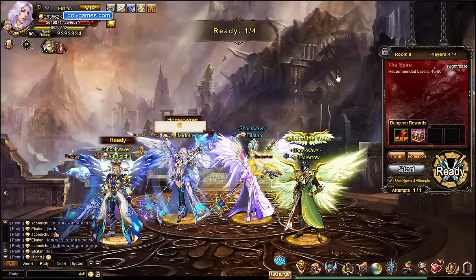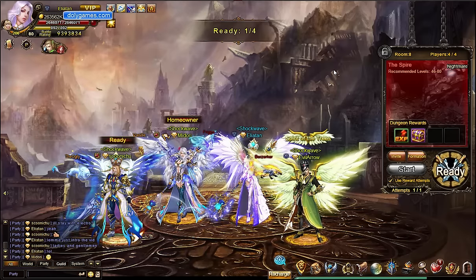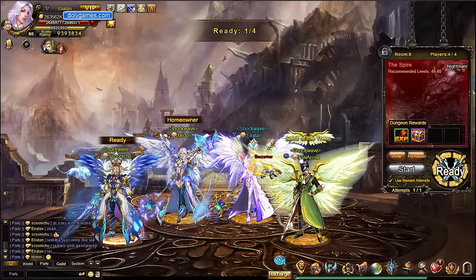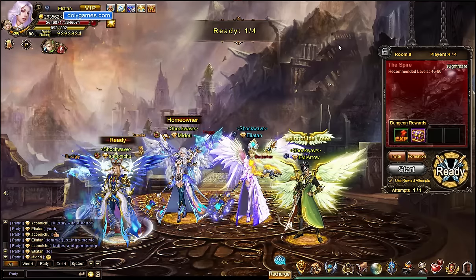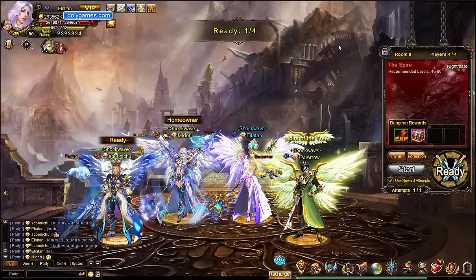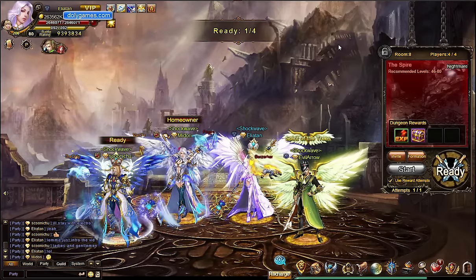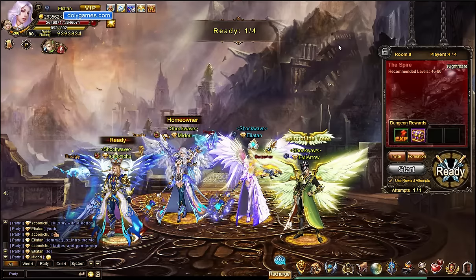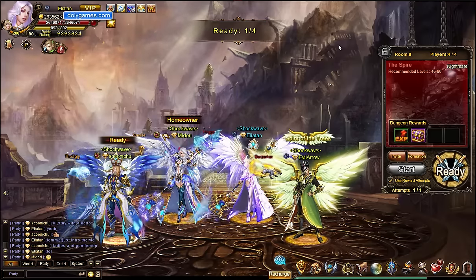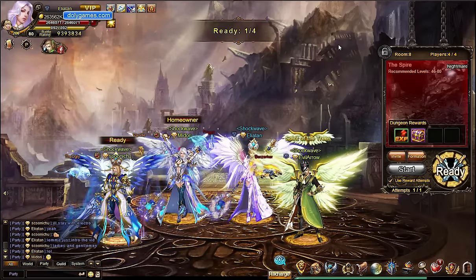Hey you guys, we're getting into Spire Nightmare very soon with my buddies Skun and Midori. I'll be playing on my own toon, Evil Arrow, a very strong archer, and he has his Thor here which is going to be great. This is a powerful group, so I think we would be able to get through Spire Nightmare in 15-20 minutes. Recently, one of the players from my cross-server and a long-time follower of Dolly Games, Poison Arrow, submitted a suggestion for me to do a video showing one of these tricks for Spire Nightmare that can help you get through it faster, because these bosses have a ton of HP.